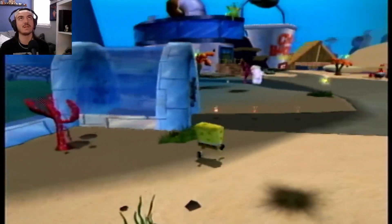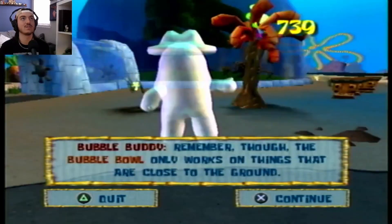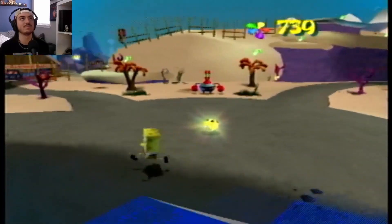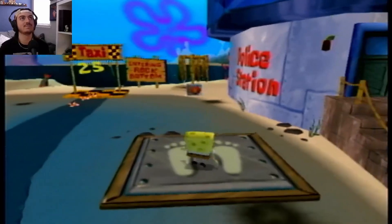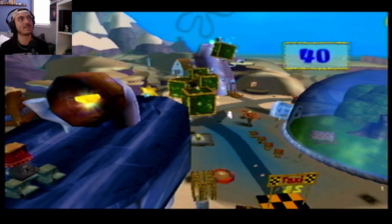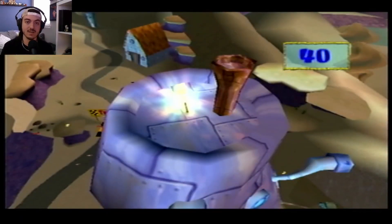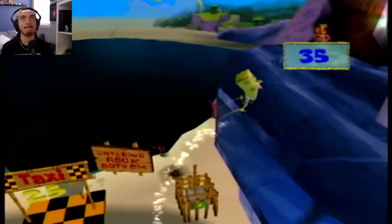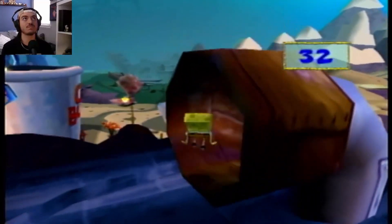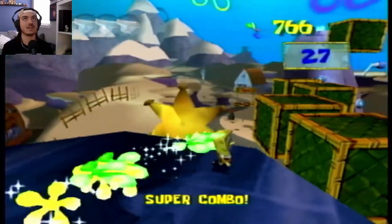I'm gonna run around and explore the rest of this area of Bikini Bottom. 'Let me teach you how to bowl a bubble' — by doing that! Now we have a countdown timer to get from the top of the police station all the way to Shady Shoals. And if you noticed, there's a golden pair of underwear on top of the police station that gives you more health. I'm gonna hop up there and grab that.